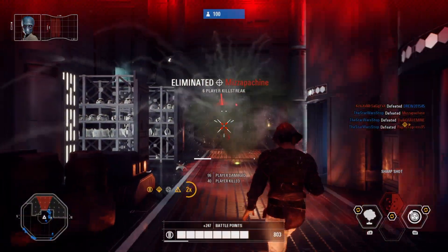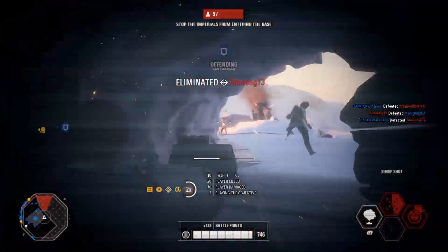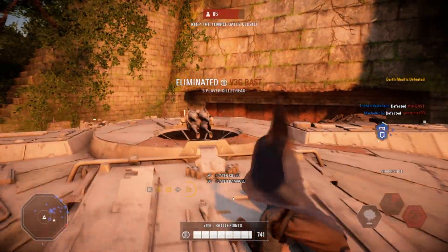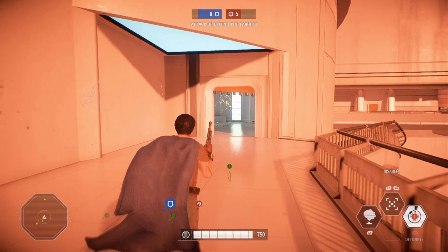Sharp Shot can just drop massive groups of enemies and clean out rooms super easily. It's a very powerful ability with pretty decent range as well — just instantly target a ton of enemies and clean them out. It's pretty simple. If a hero is trying to run away, boom — Sharp Shot them.